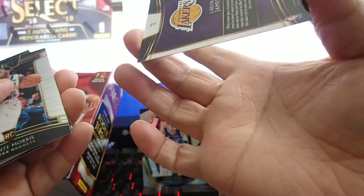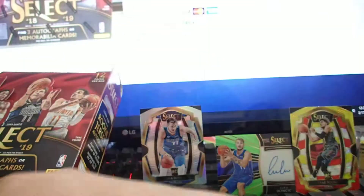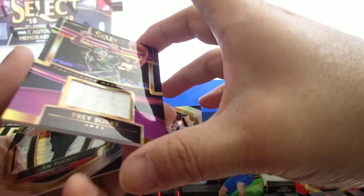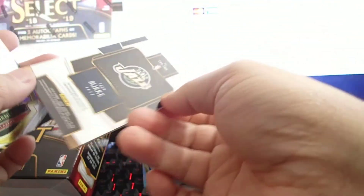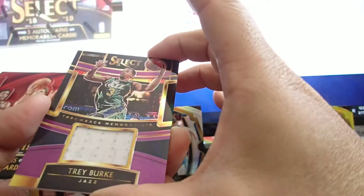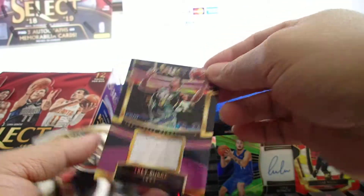LeBron James base — I'll take LeBron. Montrezl Murray's rookie card base, Russell Westbrook. Oh, here's another hit — Terry, Terry Burke Jazz throwback memorabilia. Nice looking card, it's 97 out of 99. Nice gold and purple, game-used material. It's a nice looking card.